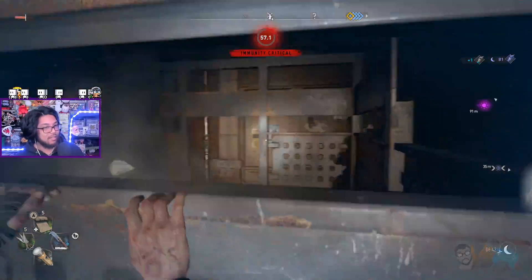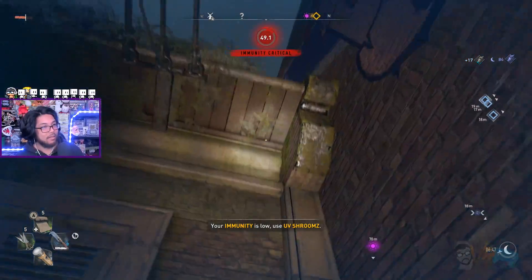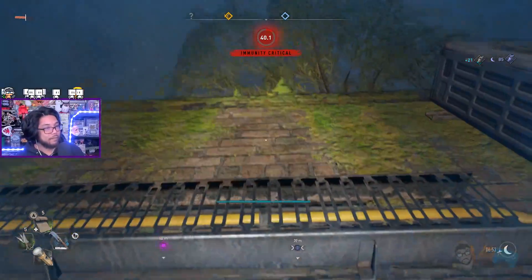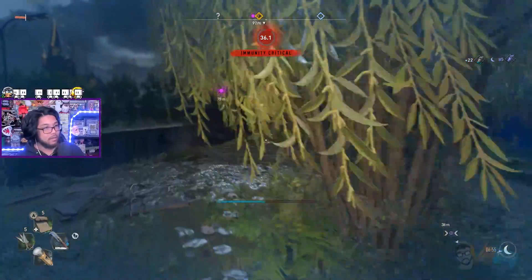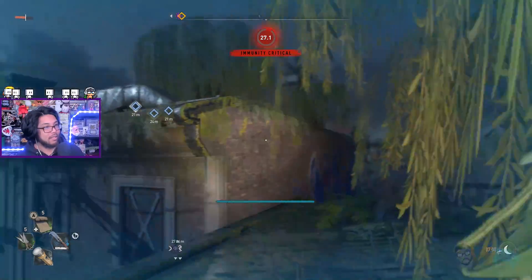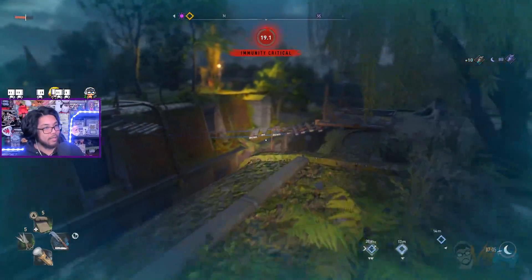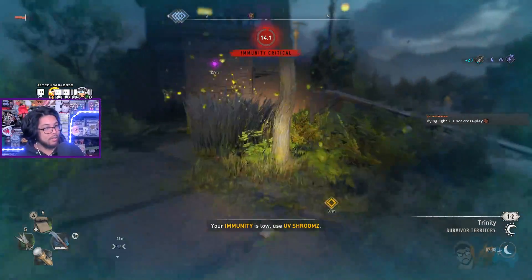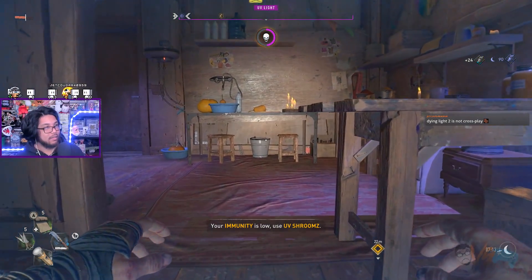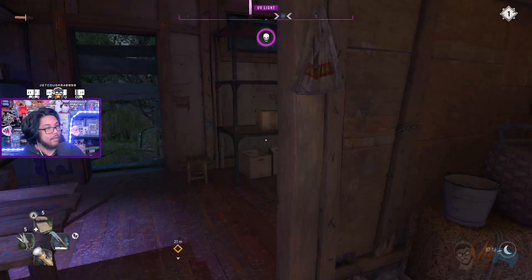That's all I got for killing that guy. Well, I got some experience. 60 seconds — I have a UV shroom if I need it but I don't want to use it. Man, all that for nothing. It's almost morning — that's the good news. Oh my god, I'm definitely not making it. No — I got it! No shroom needed.